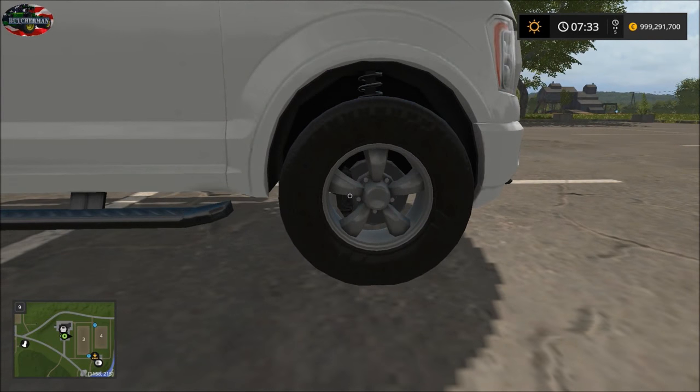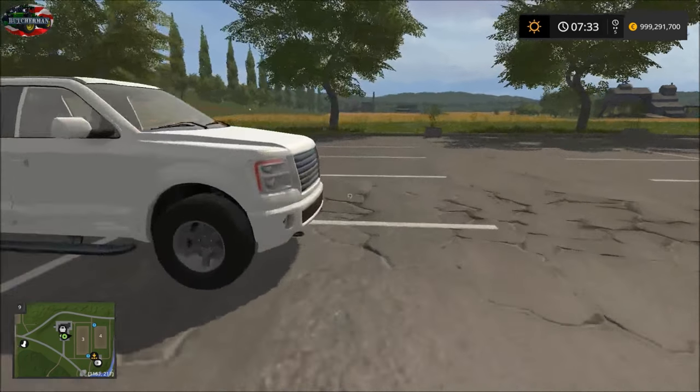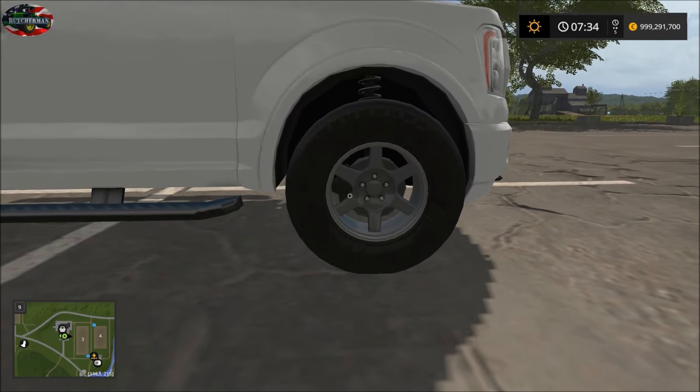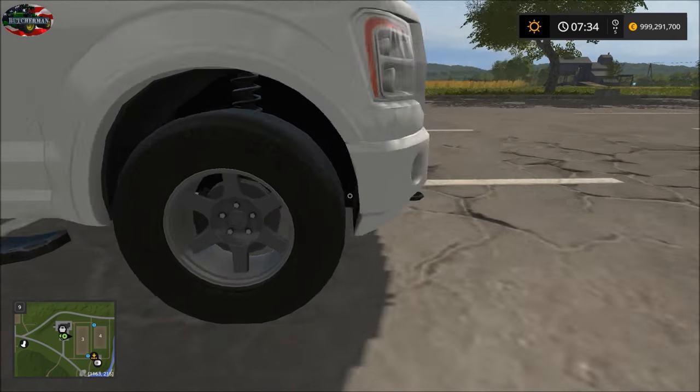Wheel option number seven, which I think is what I put on my truck — it actually looks really nice. I got lucky, I guess. And wheel number eight, which also looks really good. As far as I can tell, all the actual tires look the same. The wheels are different, though.